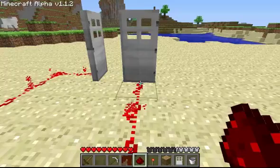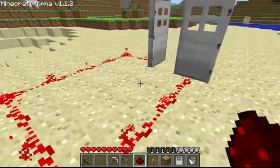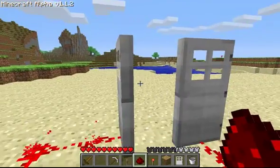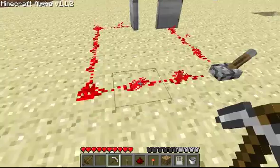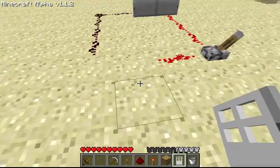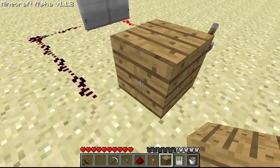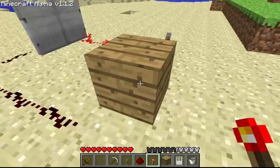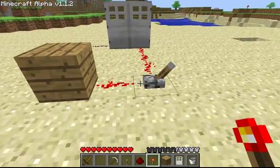On one door there must be no energy. On the other door there must be energy. So a simple way to do this is place a block — let's call it a middle section — and place a redstone torch. And that's the trick.